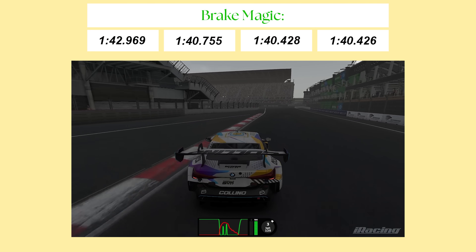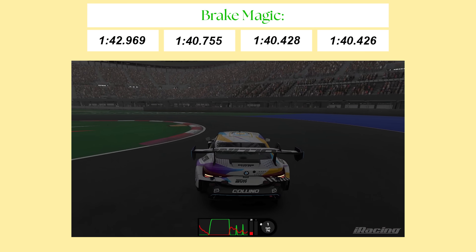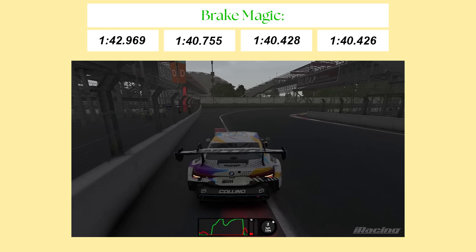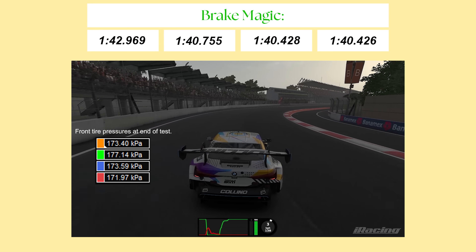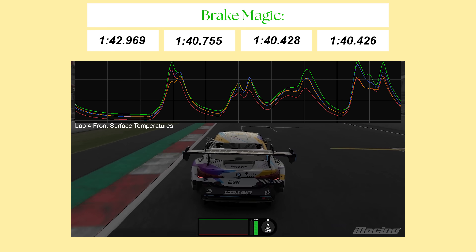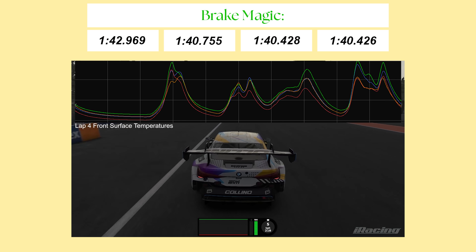For brake magic, the warm-up after lap one was considerably faster: lap two was a 1:40.7 and then two consecutive 1:40.4s. So despite a slow start, once the surface temperature came up, the lap times came down. However, those high front tyre pressures persisted for all four laps, meaning the front tyre temperature was also the highest of all methods when starting each consecutive lap — always hot front tyres.